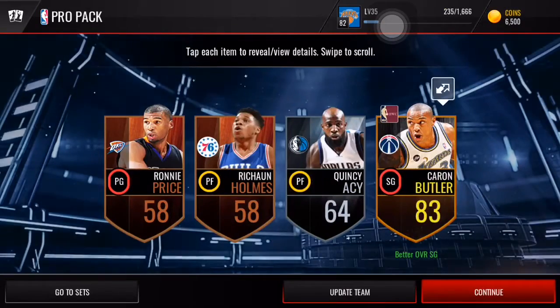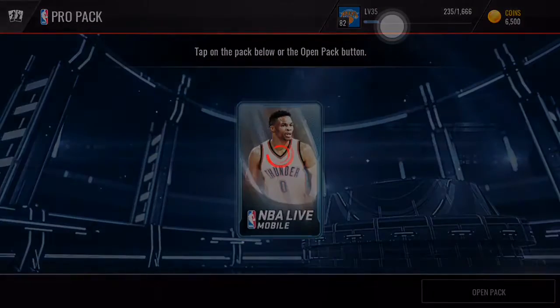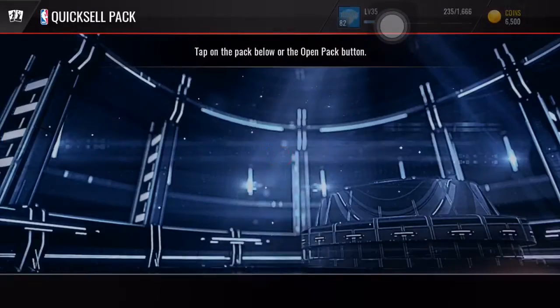Fourth pro pack — we got a throwback Karam Butler right before we're going to open our throwback packs. This is a really good opening so far. An 83 overall should go for some decent amount of coins. Final pro pack: 75 Otto Porter Jr., just a basic pro pack right there. Done with our pro packs.